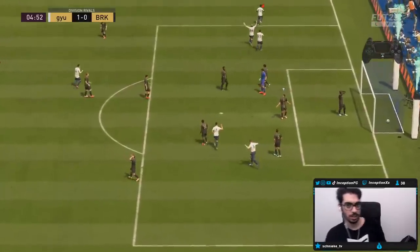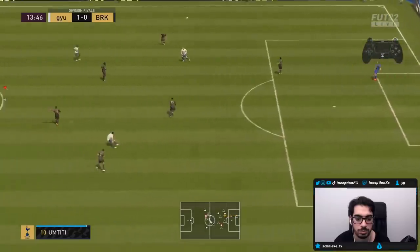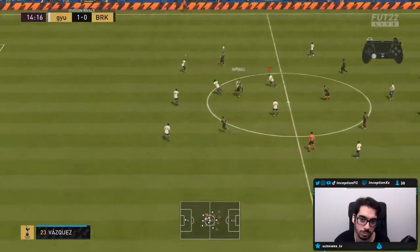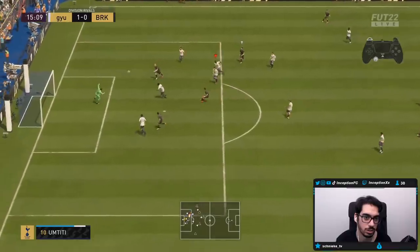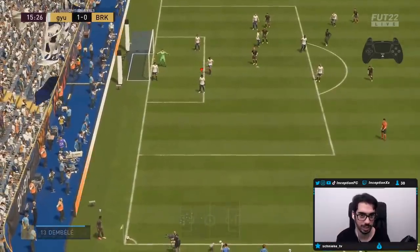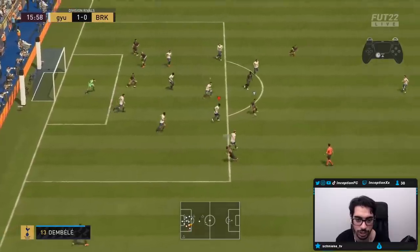We'll take that. Nice little cheeky goal there with Dembele — use the skill moves, get into the driven shot angle. Apply the pressure right there, nothing too aggressive. This is a good opportunity to test him out. So that turn I was doing with him in that situation was completely on me — I just wanted to force it to see how fast he would turn in that area.